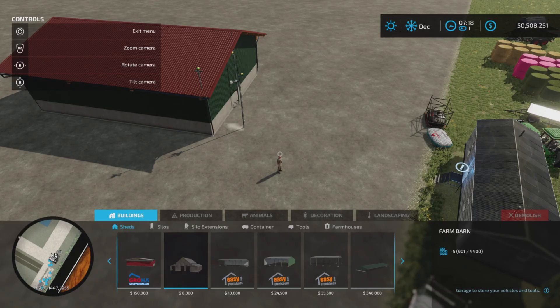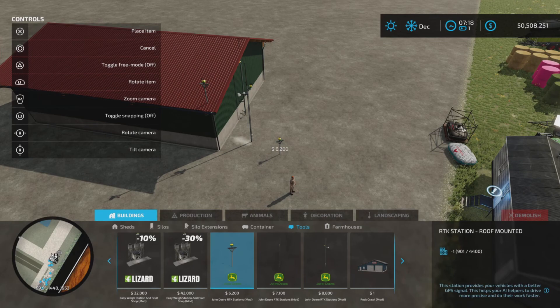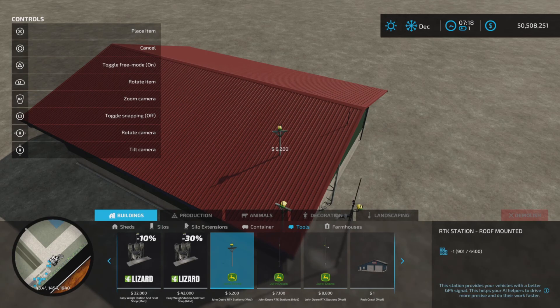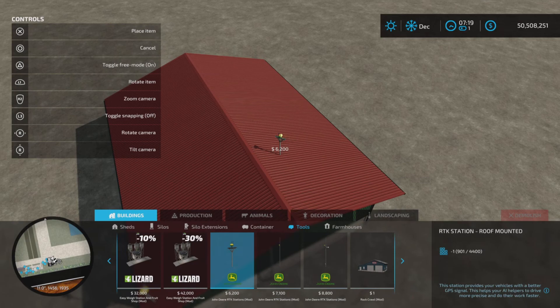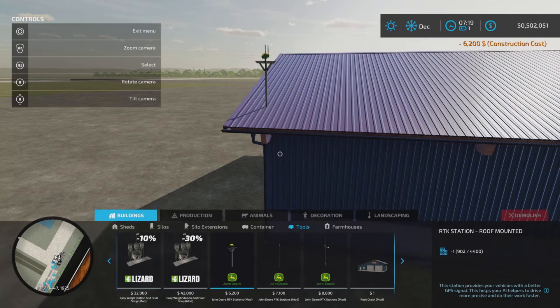Let me get the help window on here. You don't need to use the toggle free mode - toggle free mode is off, as you can see, and it doesn't make any difference. It's not going to say you can't put it here because it's meant to go on the roof. Place anywhere, $6,200 and two slots - so place one on the roof like so.